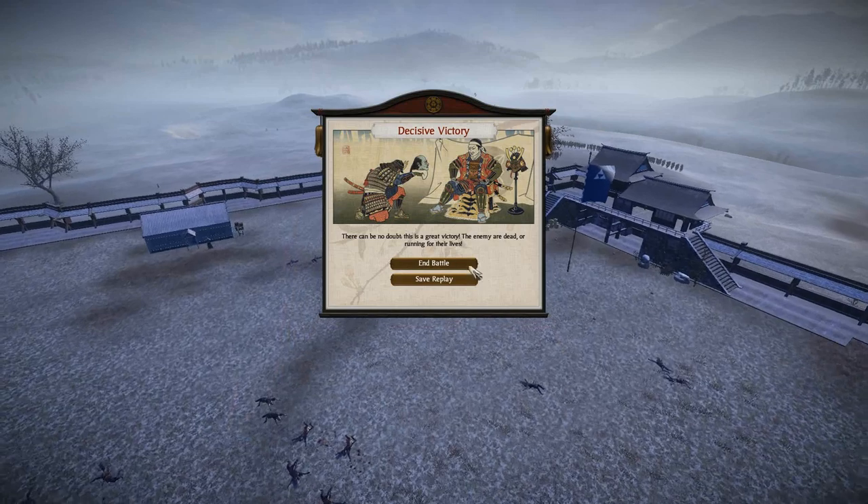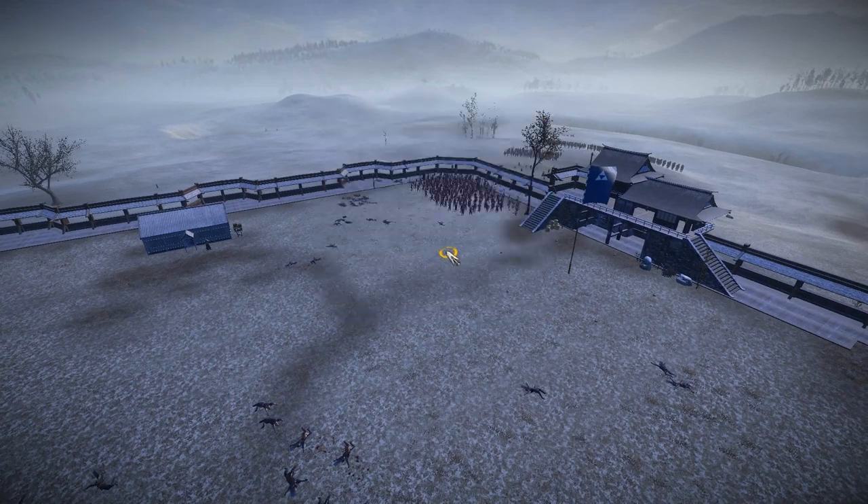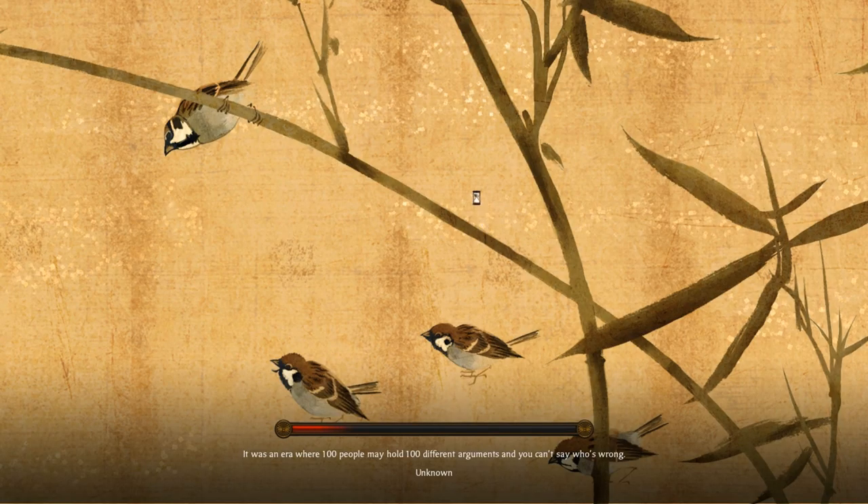We won. We only lost 34 men. It was a decisive victory. If I auto-resolved it, we wouldn't have lost a single man, but whatever. Your archers would have done a better job apparently. They won't take too long to regenerate anyway, and it was only the Ashigaru. And you don't have to repair anything, which is the plus side. I prefer that because I might have to move out soon since the Imagawa are on my tail now.